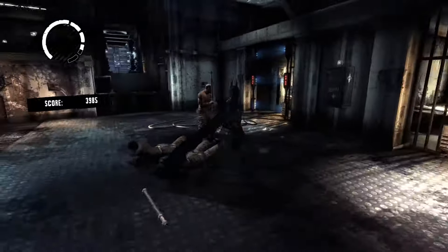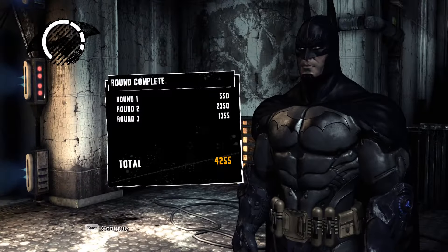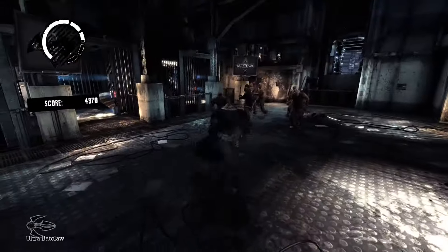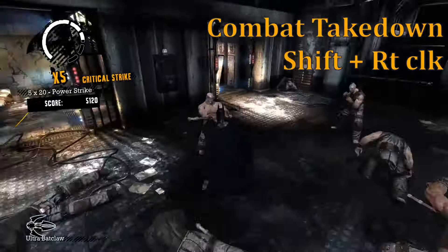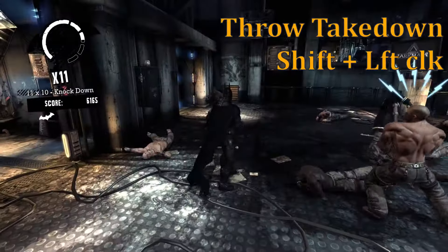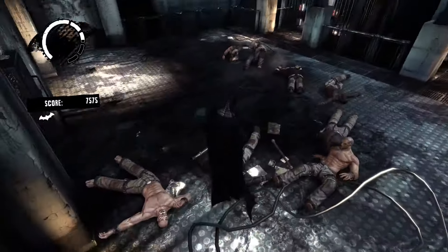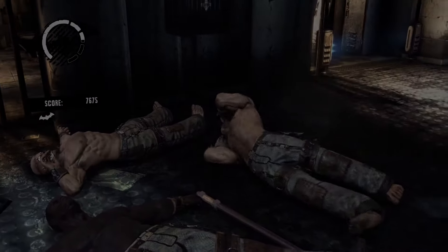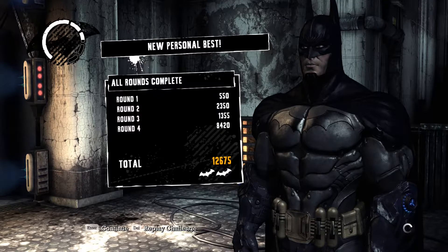This also ensures you'll have one guy knocked down at the very end. A couple times I got eight in a row and didn't have a final guy knocked down for the ground takedown. Round three is probably your best bet — it has just the right number of guys. We're going to move on to round four to see if we can get it. And there we go — that combo should have been nine!